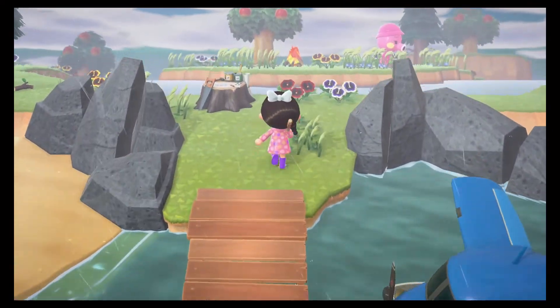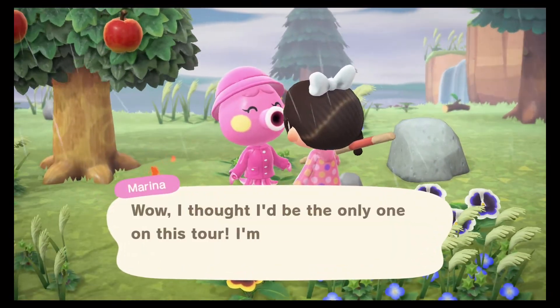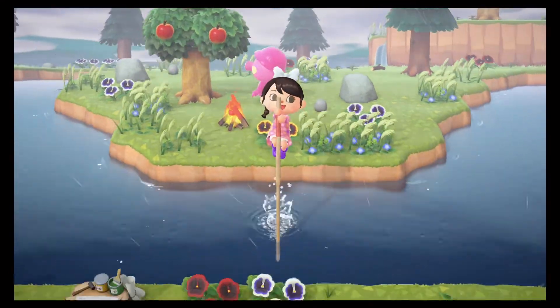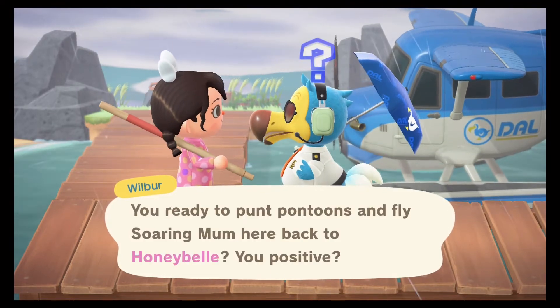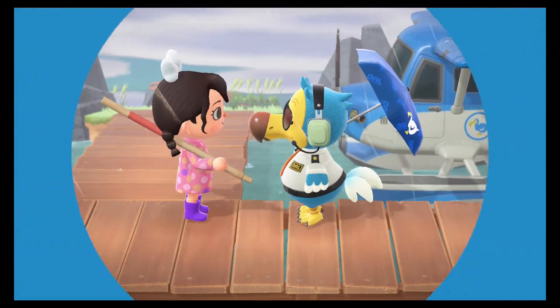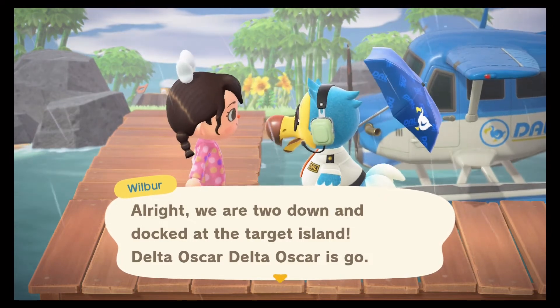Next island — looks like the rain is getting a little better. Oh, it's Marina! Hi, sweet girl. Some of you who joined for Cocobelle 2.0 — that was a tropical island with a jungle twist — Marina was one of the villagers we had there. She was so cute. I gave her a very prominent house on the beach right next to the pier because she's just so cute and sweet.